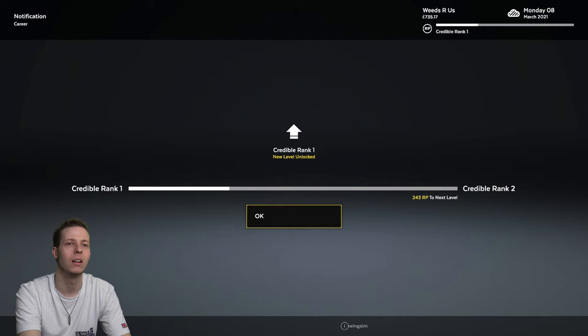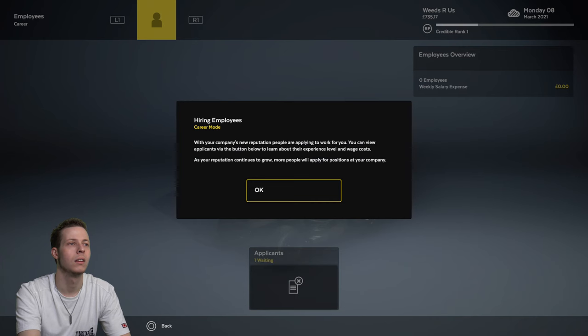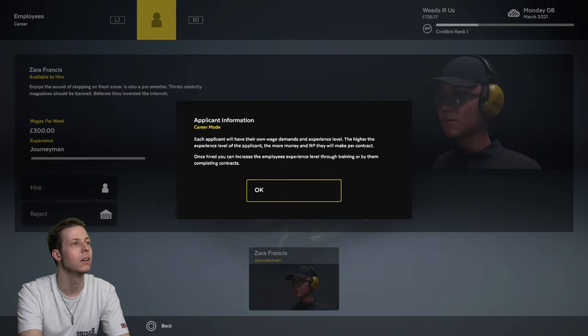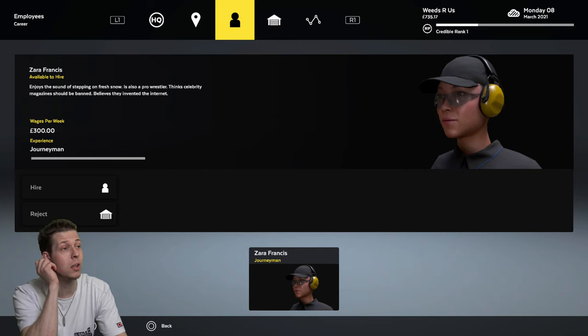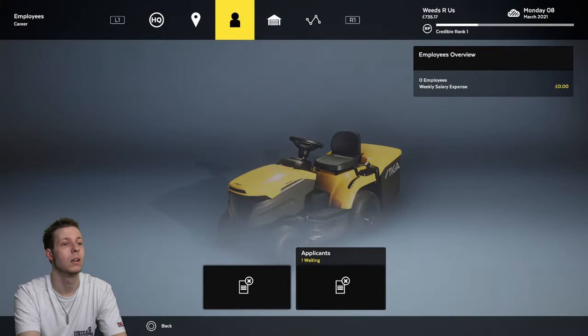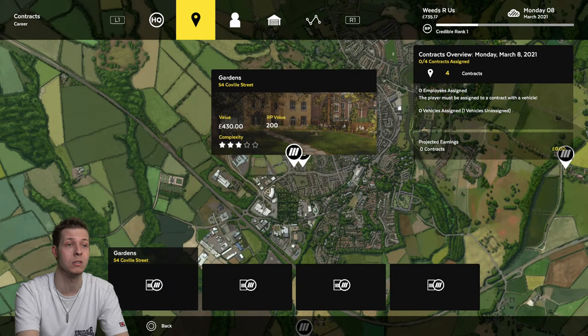I've got up to Credible reputation. With your company's new reputation, people are applying to work for you — you can view applicants via the button below to learn about their experience level and wage costs. I ain't paying any wages — I've already got to pay Dave. As your reputation continues to grow, more people will apply for positions. Let's have a look who's here. Each applicant has their own wage demands and experience level — the higher the experience, the more money and RP per contract. His experience is Journeyman — that's actually pretty good, but I've not got any equipment at the moment so I'm going to have to leave him there.